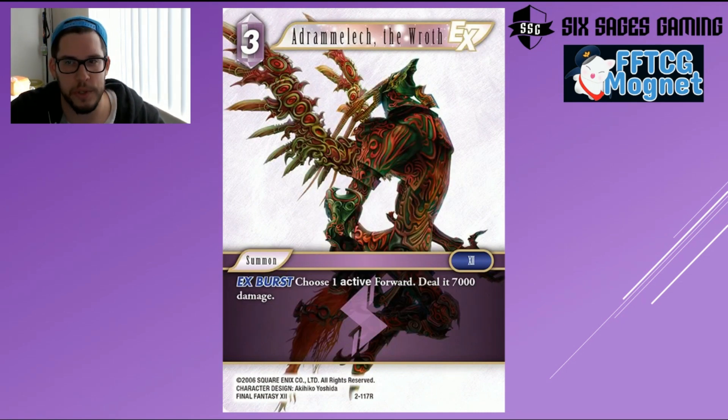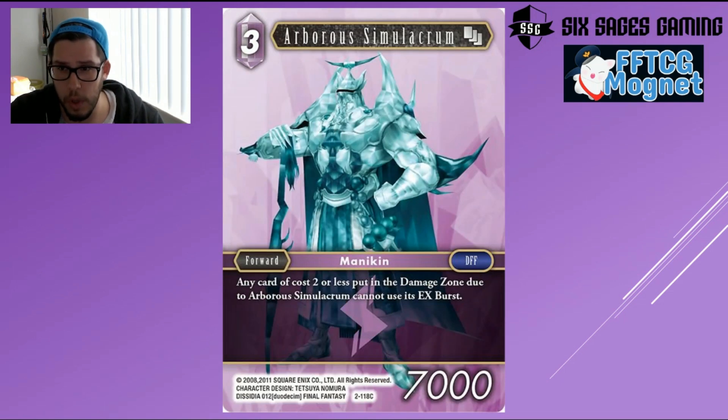Dramatica is basically Lightning Brynhildr, and I like that this opens up options for the Lightning Ice deck. It deals 7,000 damage, though the forward does have to be active — that's the one downside, so if your opponent only has a 7k attacking you can't use it like Brynhildr. That said, 7k is mostly a sweet spot and it's an ex burst. It means Lightning Fire isn't forced to play Brynhildr — you're not stuck into that combination. Lightning Water and other elements get more flexibility. I love what this summon does for the identity of Lightning.